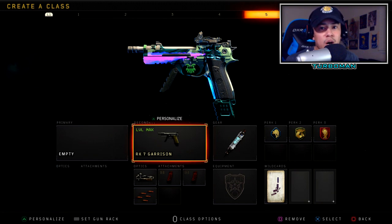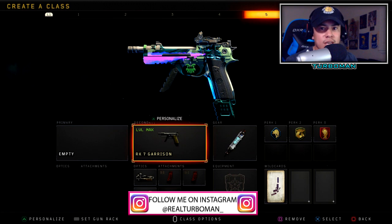I've been straight melting enemies with this. The highlights of this gun: it's a two-burst weapon, meaning if you pull the trigger and hit both bursts on the enemy they're definitely going to get melted. And number two, it can actually challenge enemies from mid-range.